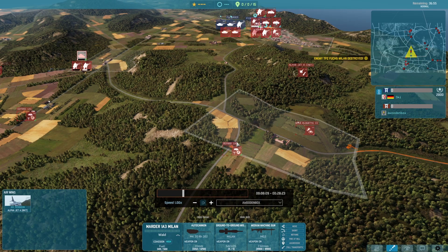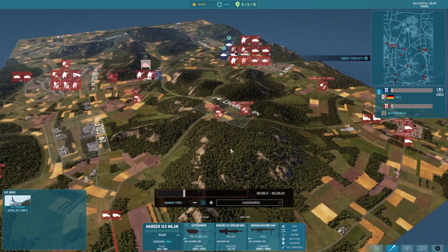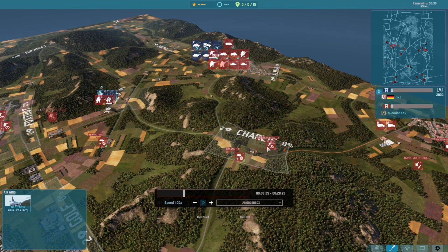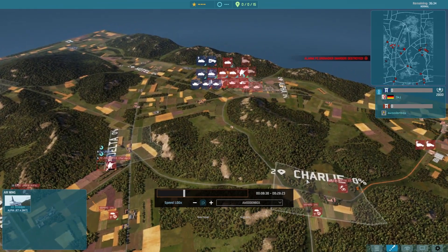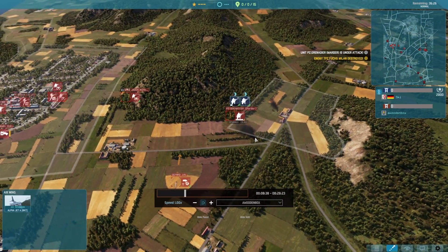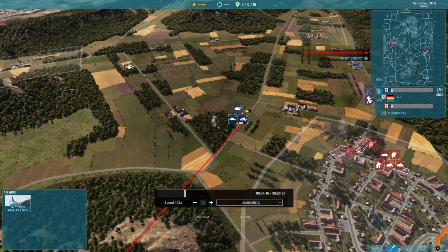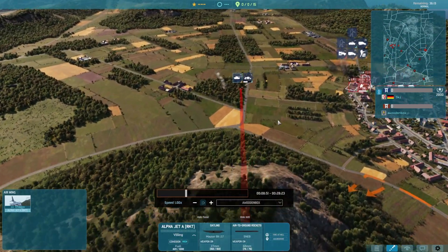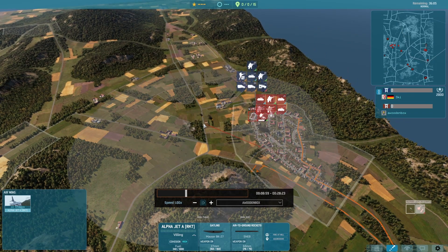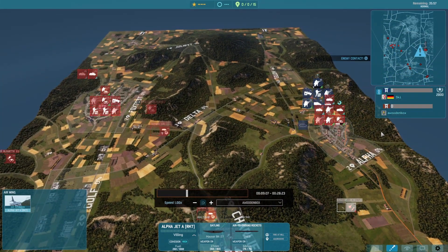I managed to shoot down a heli but not before losing some units — I may have even lost a command unit there. I was worried, so I brought in the Gephard and the scout. I bring in some Scissors just to secure Charlie — a bit of a faff but got it in the end. The Panzer Grenadiers in the middle get wiped out by FS Jager, so in the center I don't really have control there. I'm also worried about Leopards pushing down the right-hand side.